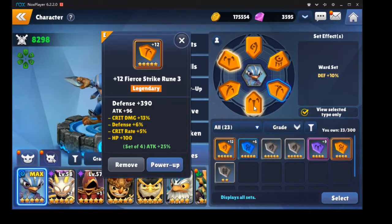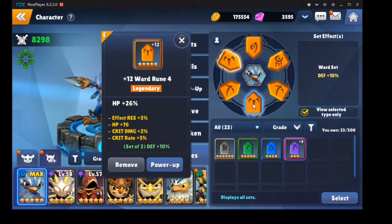I got this from B7 — it was a purple rune when I got it. It already had crit damage, defense, and crit rate rolled on it. It rolled once into crit rate and twice into crit damage, and the final roll was HP. I was really hoping for a triple crit rate roll, but still very happy — probably the best rune I have in that slot.